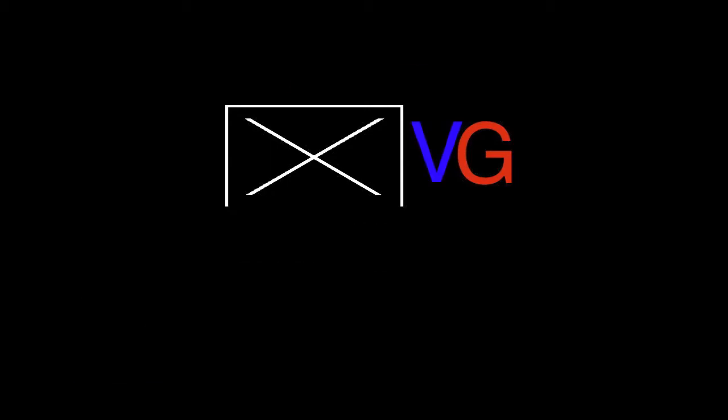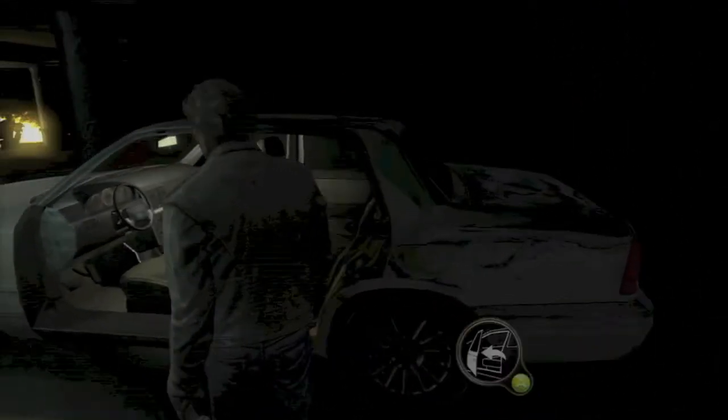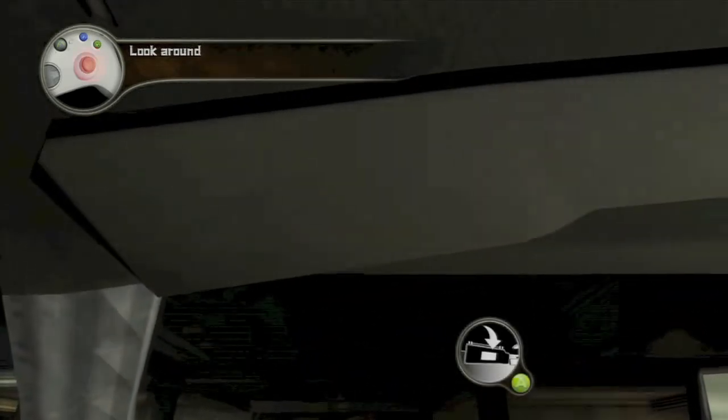Hey everybody, it's John here from vidgamiac.com. Here we are back in Alone in the Dark grabbing the missable achievement Never Leave a Key Here. This is done at the end of Chapter 2 when you're in the parking garage and when you break into the car.